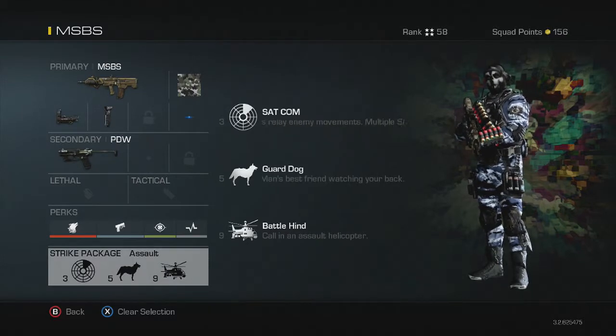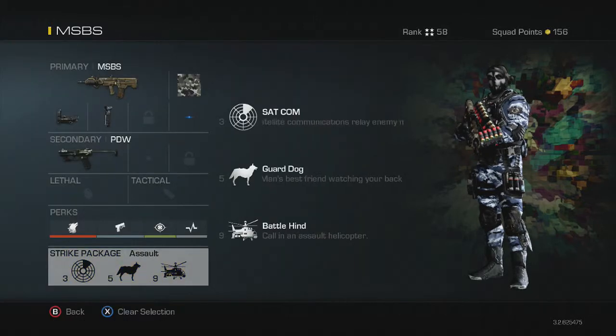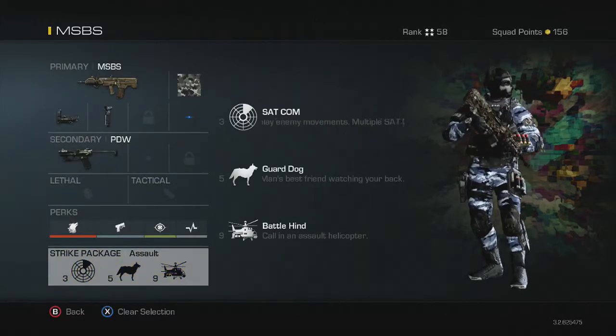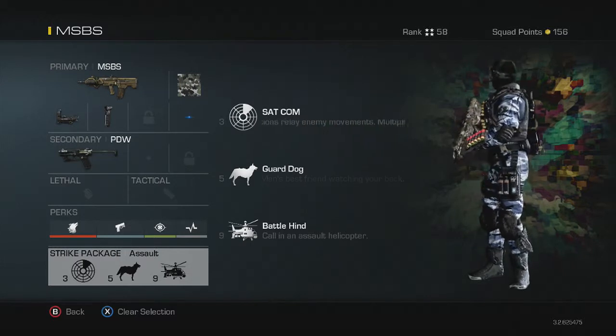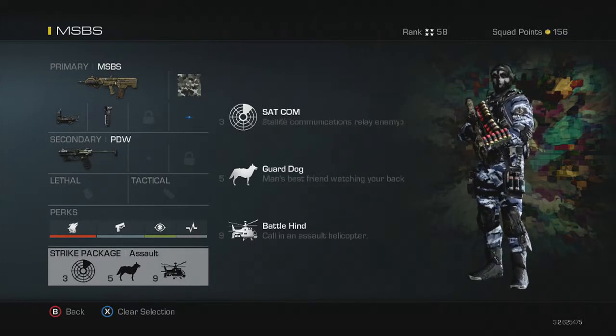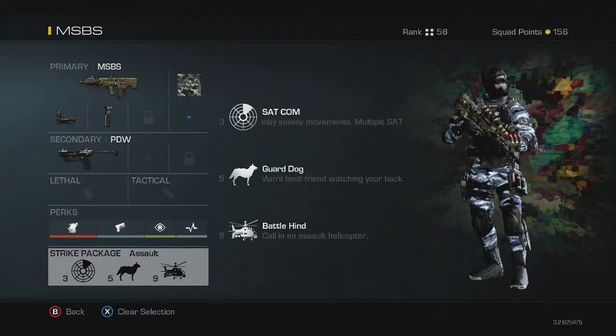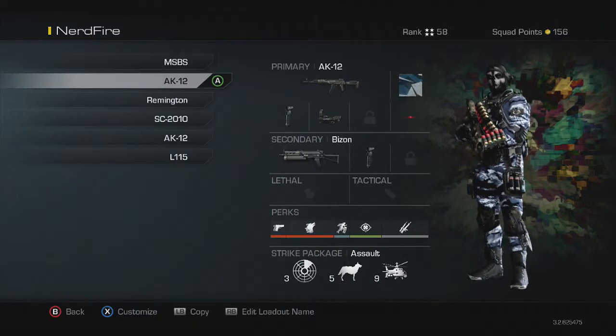The strike package I'm using is Assault with Satcom, Guard Dog, and Battle Hind. I like this because the Satcom will show you where people are — it's a bit dodgy sometimes, but useful. Then you get kills toward your Guard Dog, and your dog's kills count toward your Battle Hind, which is pretty cool.